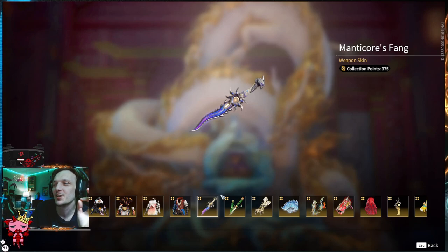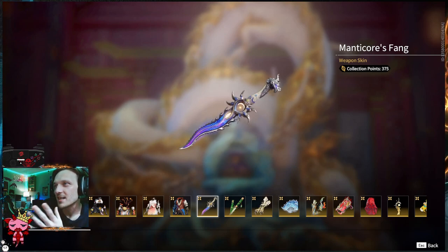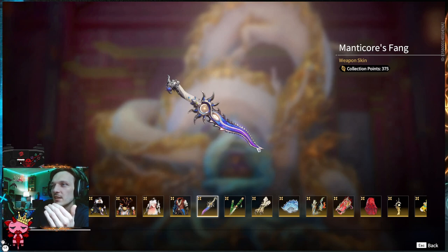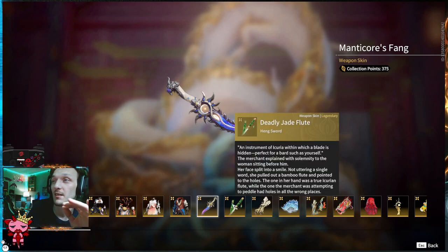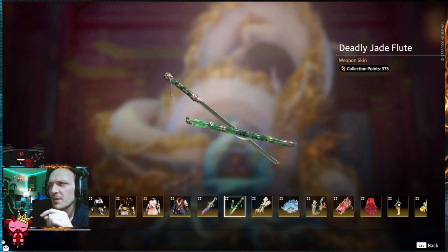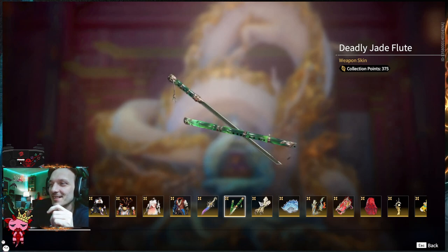Moving over to the dagger — you guys know I'm a fan. The Manicor's Fang is here. It's got the little peacock head up top — like a bird head. You've got this curved blade, the blue into the purple, the purple fades up with the blue. Wicked skin. Green's like my favorite color, so there's a bamboo version of this for the staff too, like the Beggar's Staff. As soon as I saw this, I was like — you have to have it if you want to complete the set for sure.